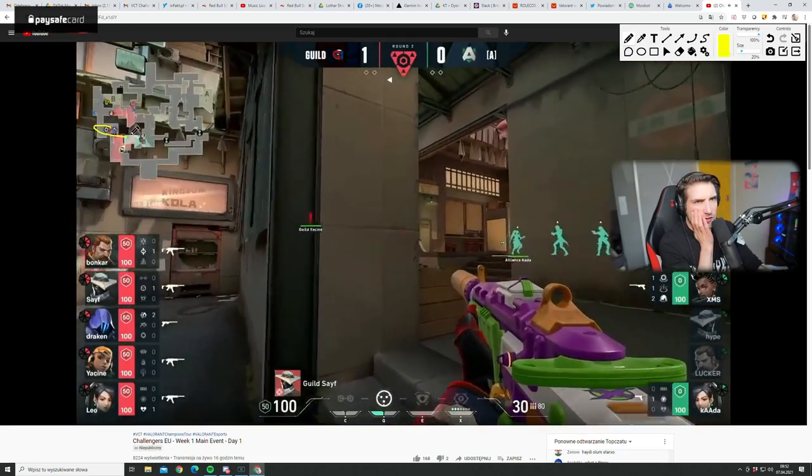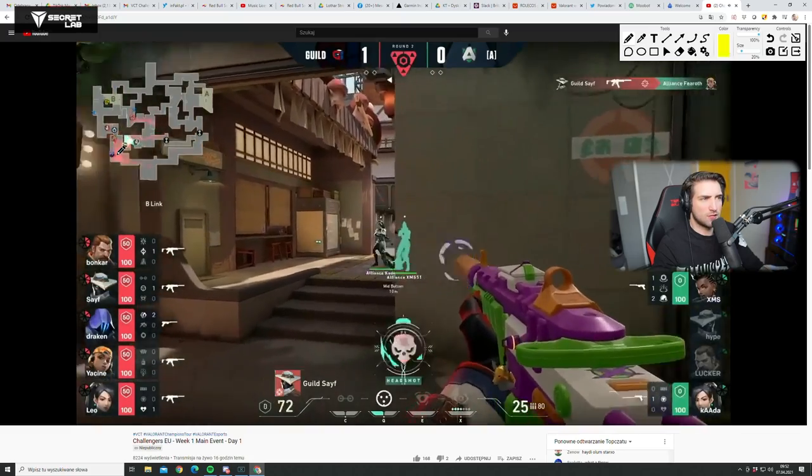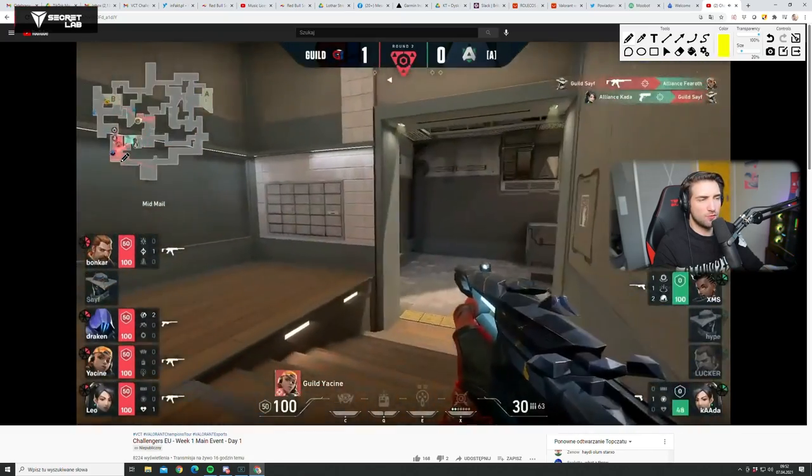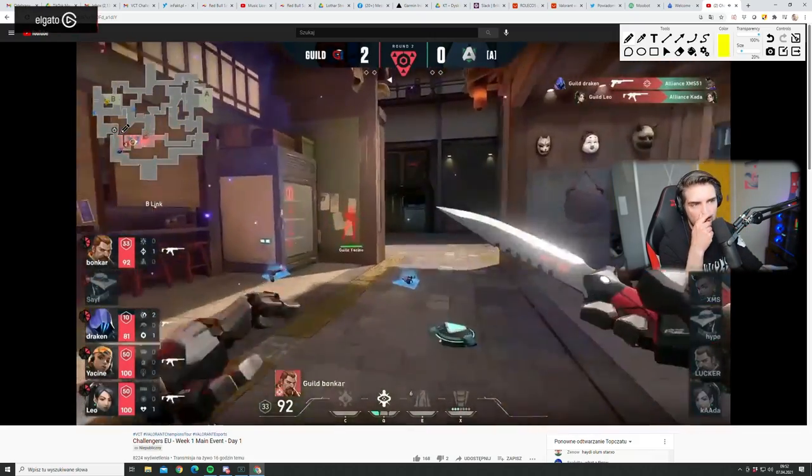XMS uses two Astra stars right here and just pops them — he probably has three or max five, so he can use two for free because they get refreshed. Doesn't matter.